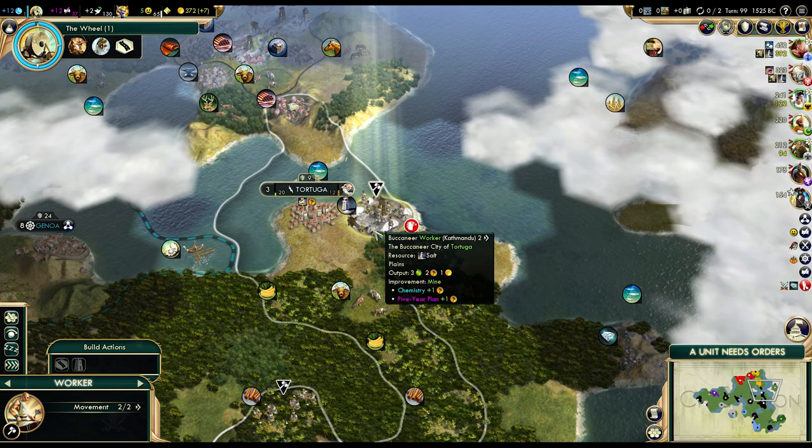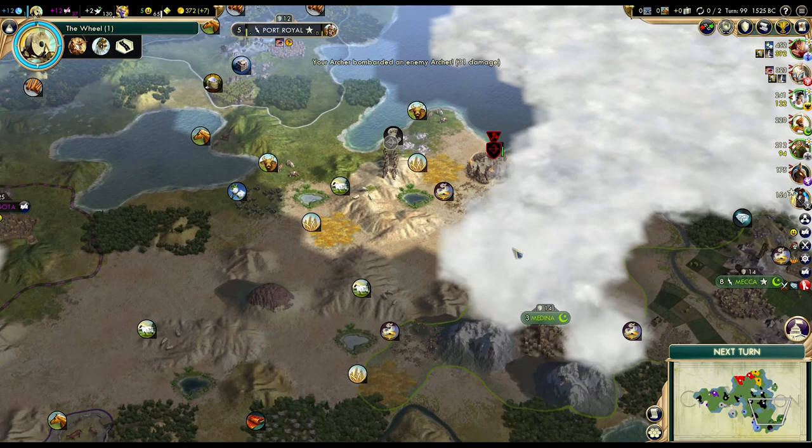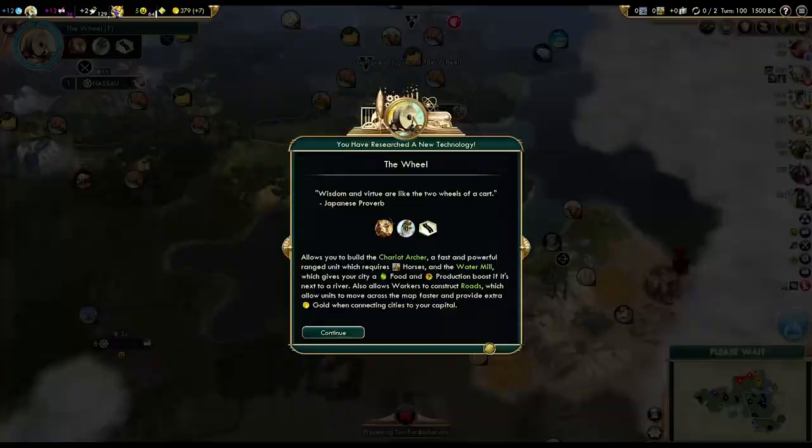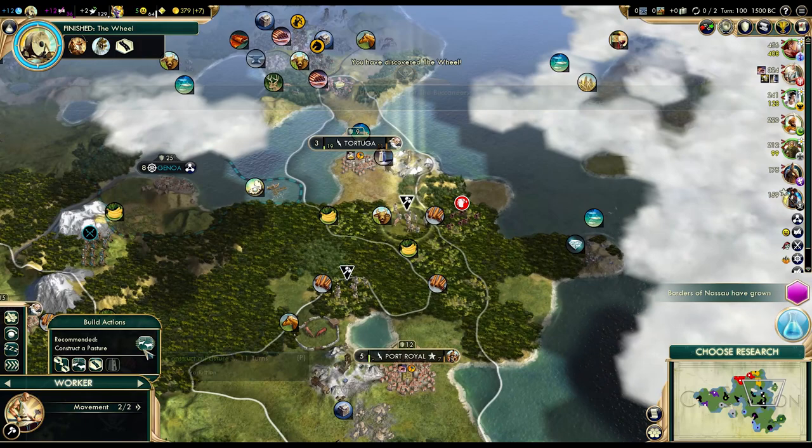I think we should improve that copper; however, we can't embark just yet so it will have to wait. Meanwhile we'll kill these guys. I could use one more unit there because Arabia might steal it after I kill the archer, but by the time the spearman gets here it will be a little bit too late. So there's no point moving him.